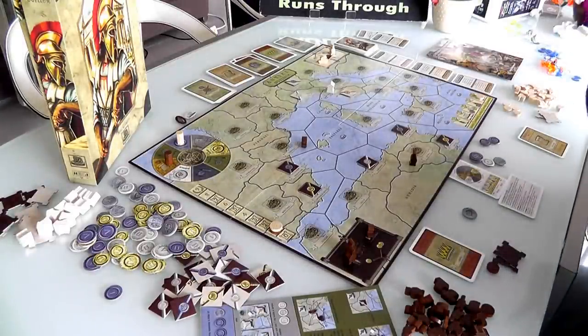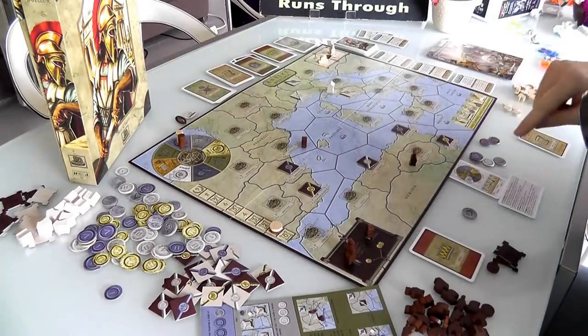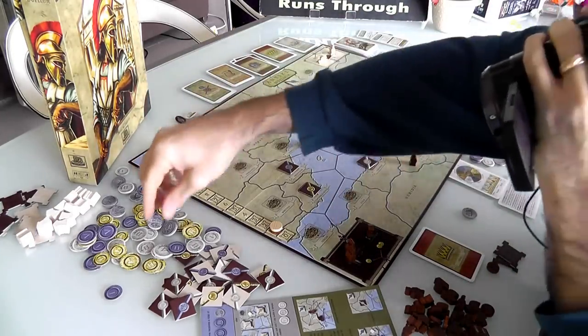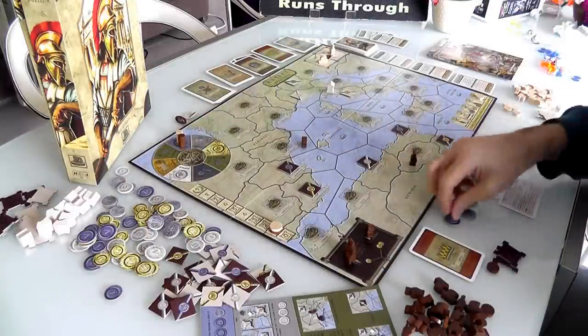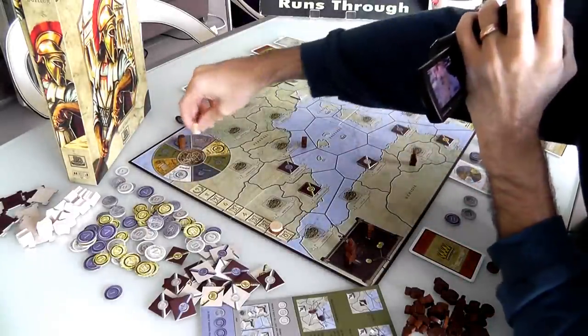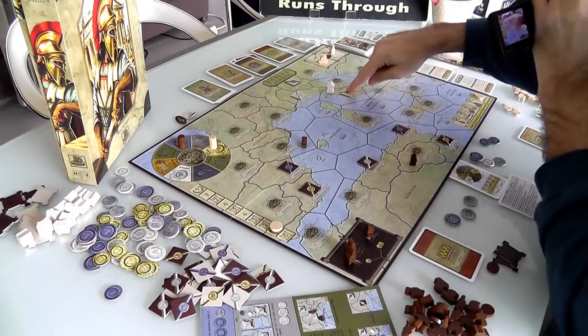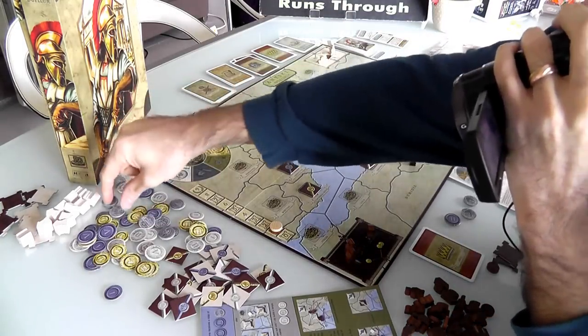Back to my turn. I've got my troops, and now I'm going to need some iron so I can equip these guys. I generate 2 iron and 1 coin. Now it's Jen's turn again — she's just going to generate some gold. Remember, she gets a lot: 3 gold because of her temple, and a coin.